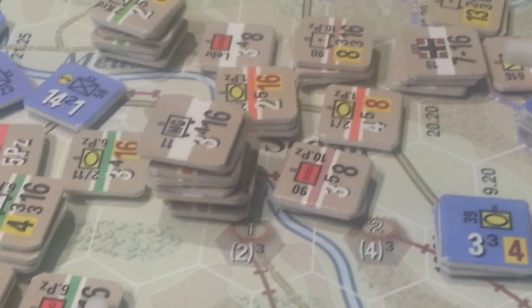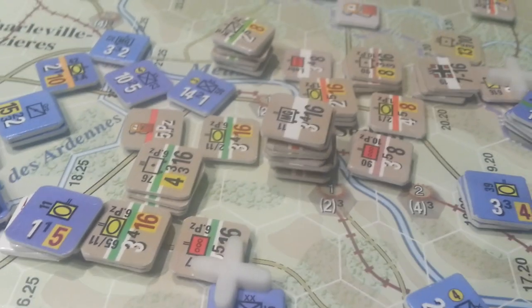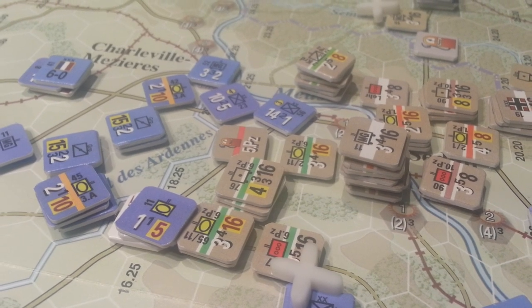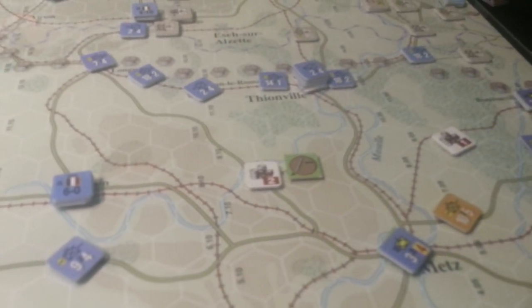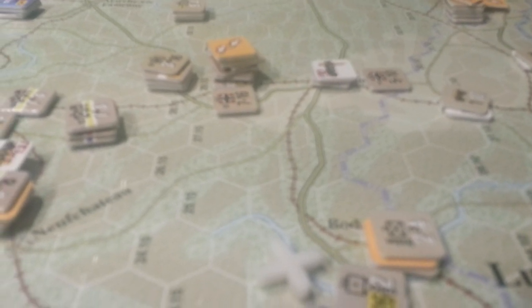Welcome back to the Big Board. I've got this zoomed in a little bit so it's probably gonna be a little shaky. This is the site of the Sedan crossing and we're gonna have some problems here as the French. The French have already started to move forces up and there's not a whole lot that's strong. I'm making a very minor counter-attack as the French player, trying to hit this artillery piece and bang through the Ardennes to interrupt supply.